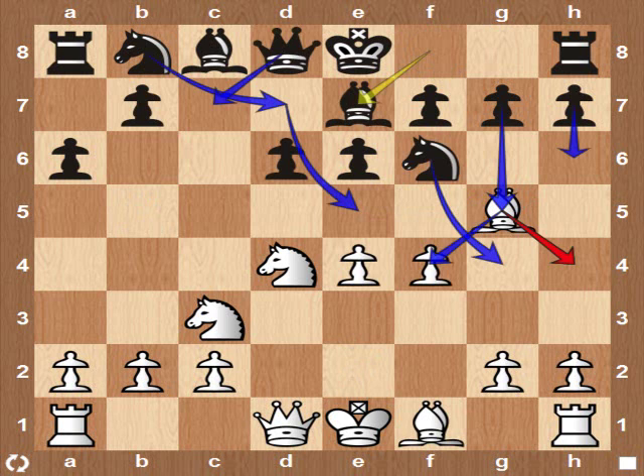Black played the solid choice, Bishop to E7. He develops a piece and breaks the pin, lining his dark-square Bishop up with White's Bishop. He consolidates his position, enabling him to fight for control of E5.